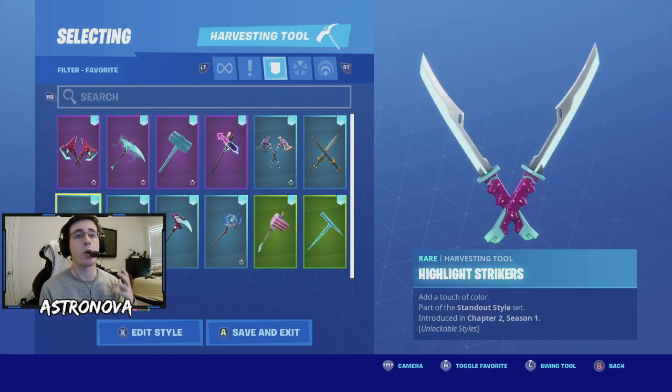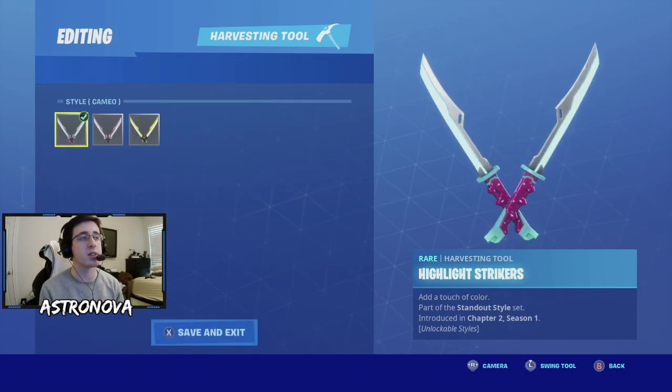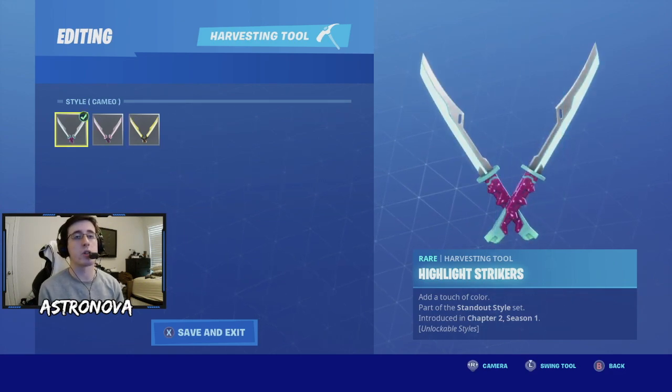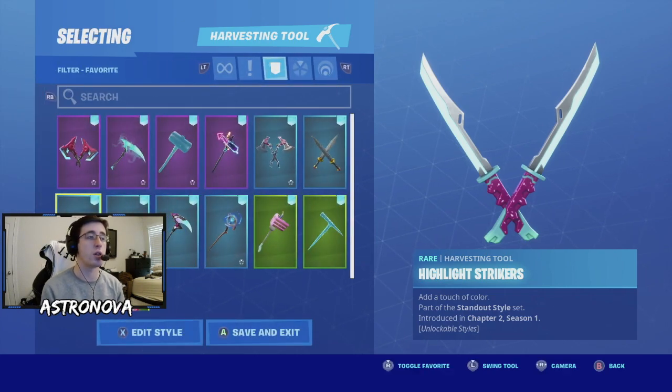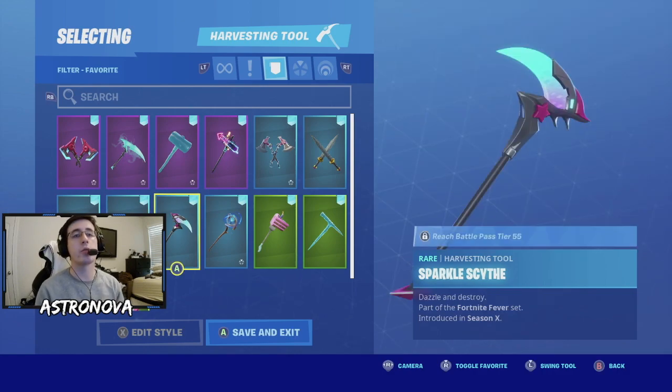Cupid's dagger has two little hearts on the bottom of each one. Next we have highlight strikers, also from last season's battle pass - you have multiple styles including pink and black or yellow and black, but to match Iris you're going to go with the original style. After that we have scarlet sky.